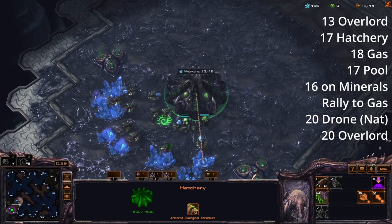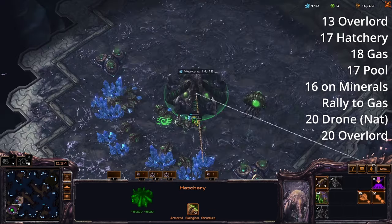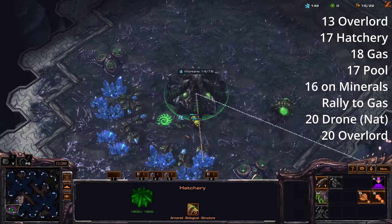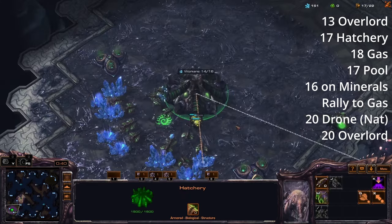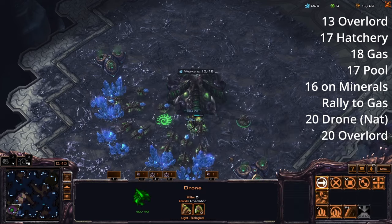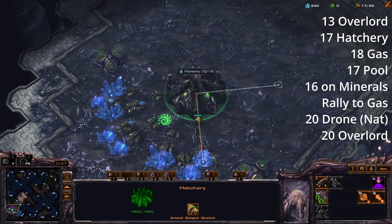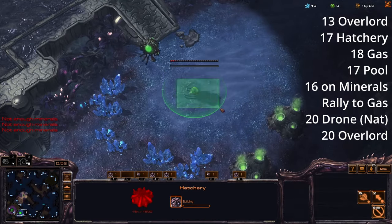I'm just playing versus an AI to get it shown, but overall I think this is a very strong build. When the overlord finishes we're going to build two drones. We're going to rally both of them to the mineral line first, and then select one and send it to the natural — essentially you split them: one goes to the main, one goes to the natural. You're going to build another drone back at home and go 17 hatchery.